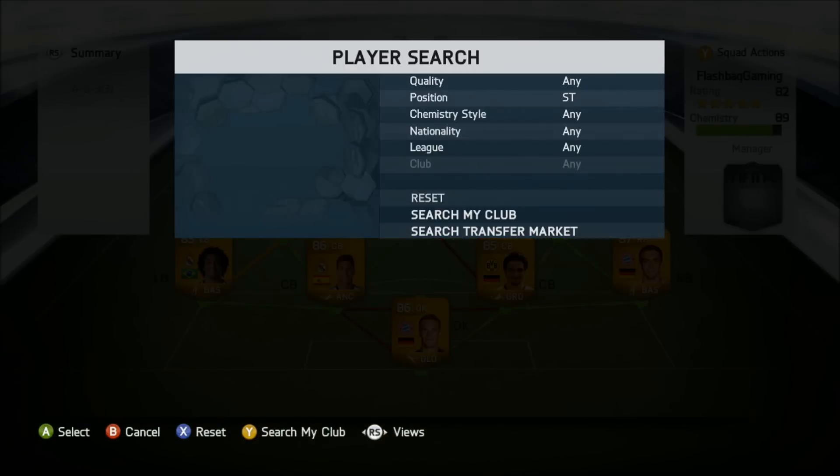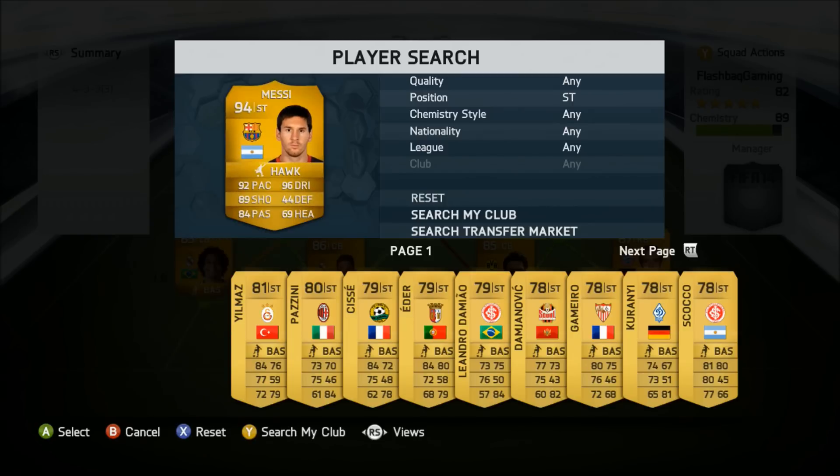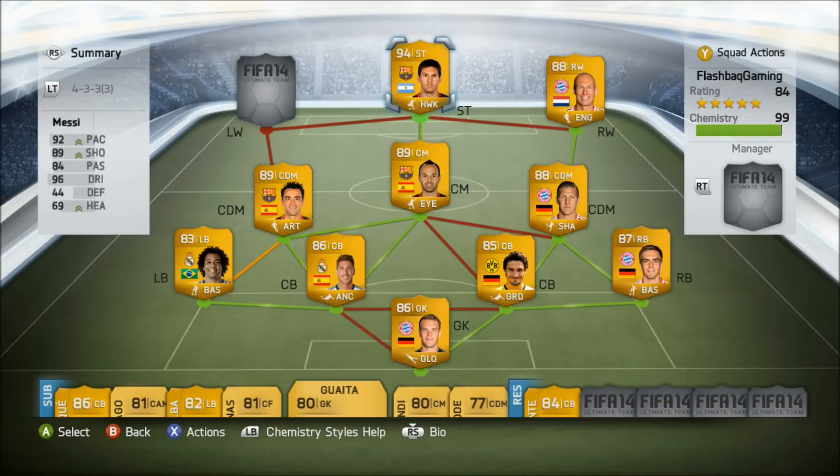Sitting in the strike position is the best striker in the game, Lionel Messi — well, that is down to rating anyway. He has 92 pace and 89 shot, and this guy costs a bomb. Some of you might not be able to afford him because he is just absolutely incredible and costs a lot of money.